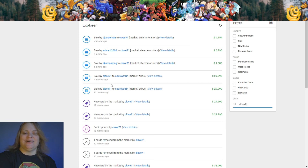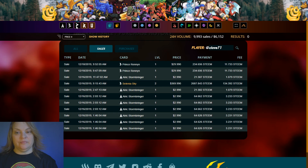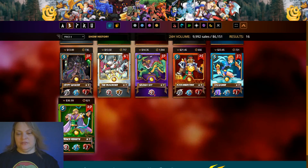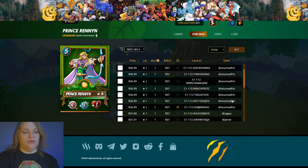Shout out to Surofon — he bought that one too. He's taking these cards and doing flipping right now, which is exactly what I'm talking about. He's putting them back on the market because there aren't that many available. Let's go to the market — summoner, beta. There it is, $36.99.